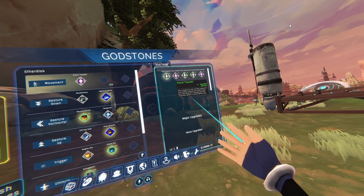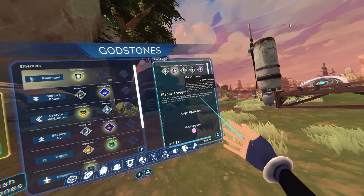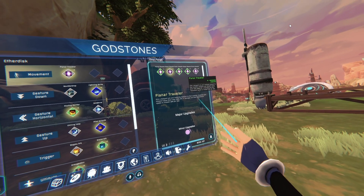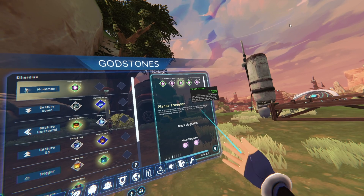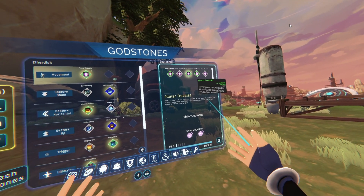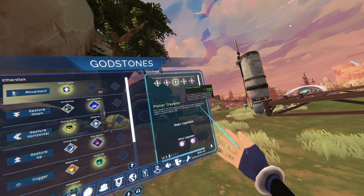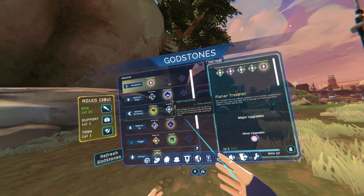Go ahead and delete all those — look at this one, it has nothing, why would I even want that in my inventory? I just delete all those ones. This one has two upgrades, I'll keep that. That way you keep using the same God stone and getting experience on the same God stone.